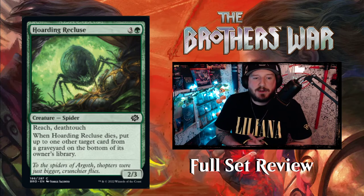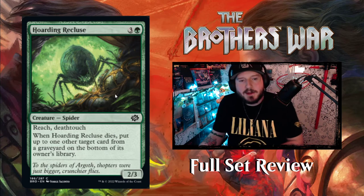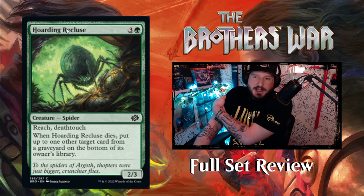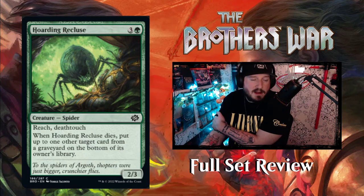Next up we've got Hoarding Recluse — 3 and a green for a 2-3 Spider with Reach and Deathtouch. When Hoarding Recluse dies, put up to one other target card from a graveyard onto the bottom of its owner's library. Not great — you can't do that at instant speed unless you sacrifice it somehow, but pretty good.